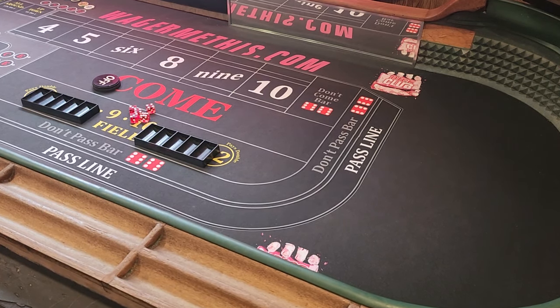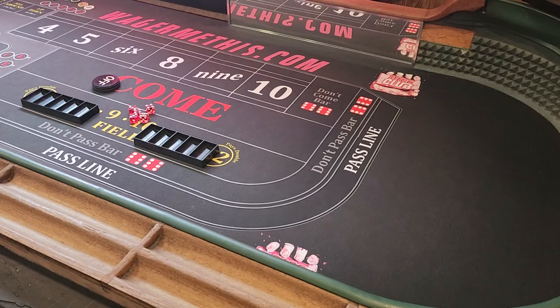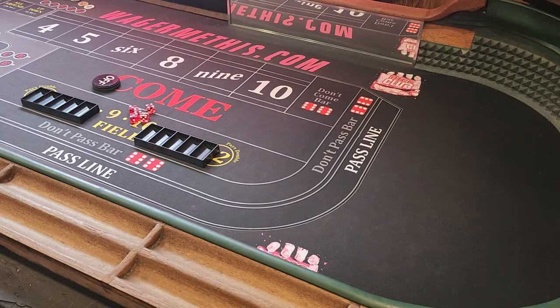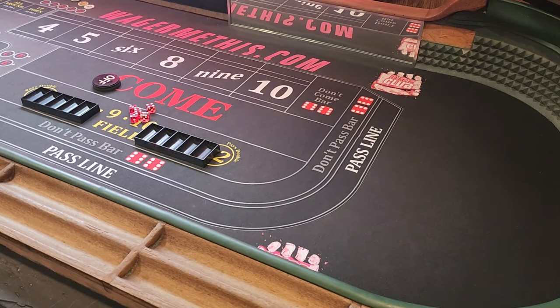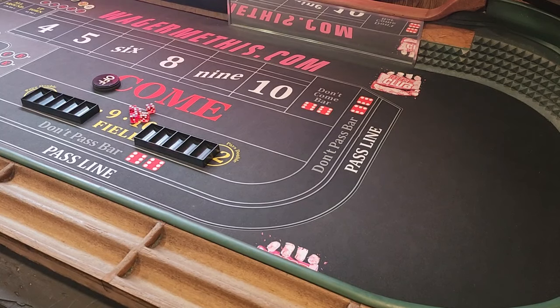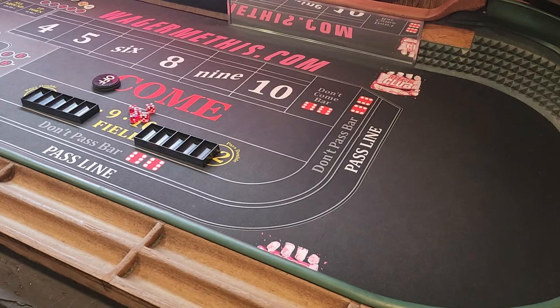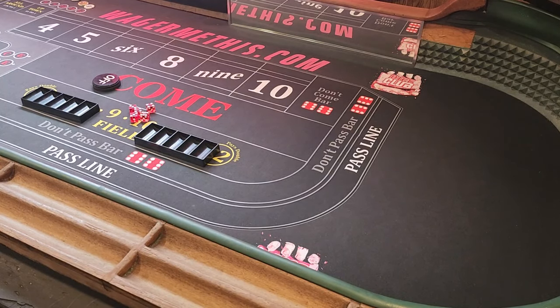Hello everybody, this is Jacob from Wedging Me This. For the next three videos we're going to do a three-video series. I'm going to be talking about the four and ten as buy bets versus the five and nine as place bets. These are very common bets in the game. A lot of people want to go $110 inside or $66 inside, but in my opinion it's actually better to play the four and ten as opposed to the five and nine.